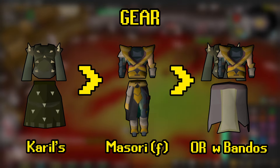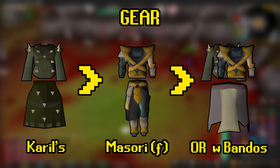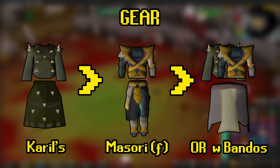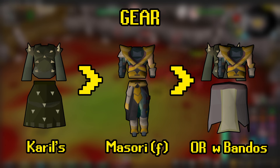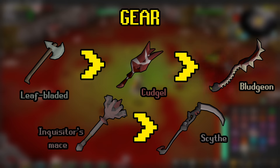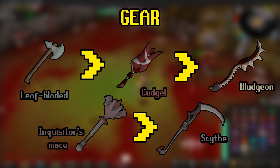For top and bottom, your best bet will be D'hide followed by Karils, which doesn't have negative attack bonuses, and then finally Fortified Masori, which is a direct upgrade. If you want to focus a bit more on DPS at the cost of some defense, you can also opt for Bandos. For our weapon, you can use anything from the Leafbladed Battle Axe, the Cudgel, the Bludgeon, Inquisitor's Mace, all the way up to a Scythe.